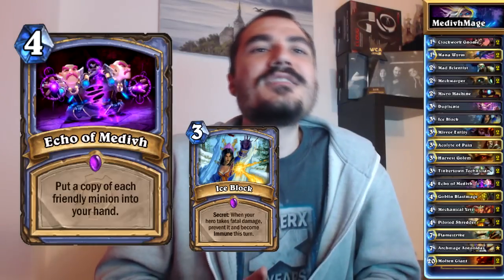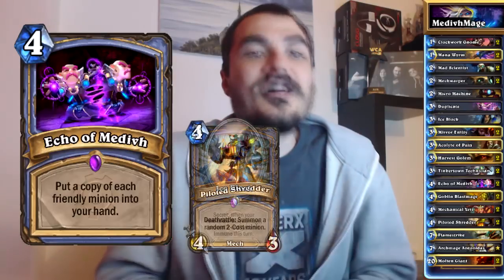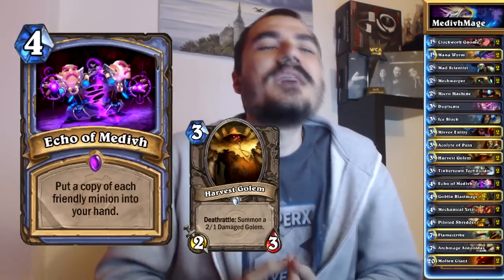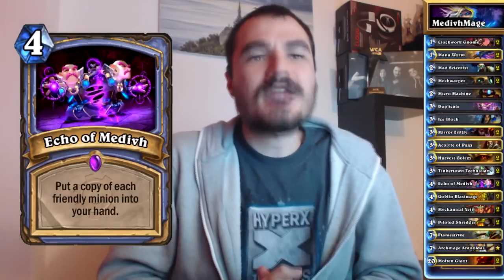Because the deck runs a lot of the mech stuff, you get a lot of wins just by zooing your opponent down when they get a bad hand. But in the other case, you prepare yourself for the end game. There are a lot of combos with Echo of Medivh and I really feel this is the core of the deck. Without this card it will just run out of steam, which I feel is the main problem with regular Mech Mage.